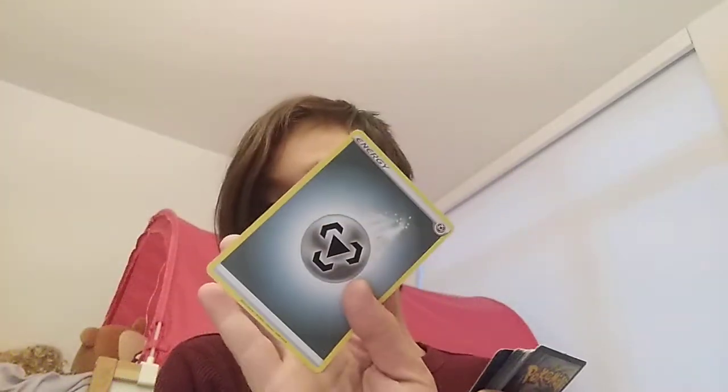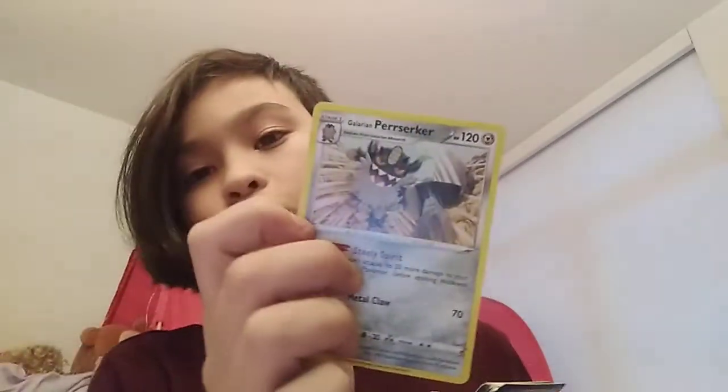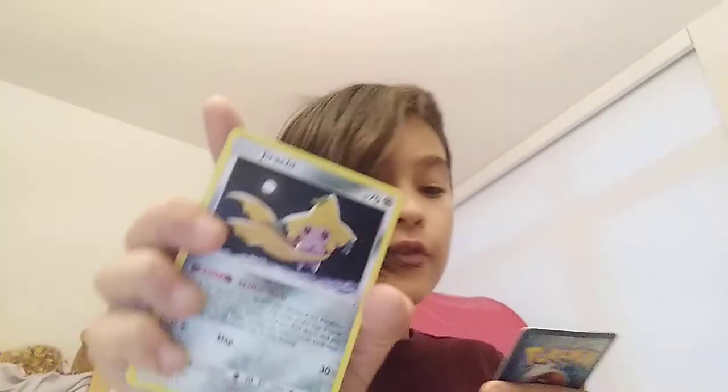Switch. Scoop Up Net. Ordinary Rod. Steel Quick Ball. Mark. Another Jirachi. Energy Switch. Here's the Mewtwo. Galarian Perrserker. Galarian Meowth — I've never heard of this Pokemon. Metal Saucer. Big Charm. Steel Energy. Tag Call. Oranguru. Boss's Orders. Marnie. Switch. Steel Energy. Energy Switch. Another Jirachi. Aurora Energy. Quick Ball. Scoop Up Net. Metal Saucer. And the last card — a Steel Energy.